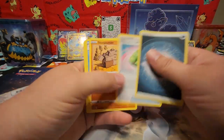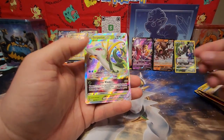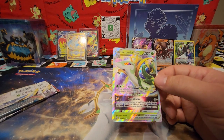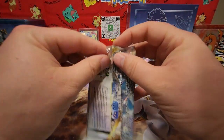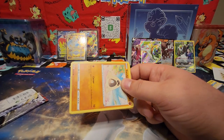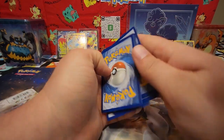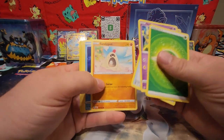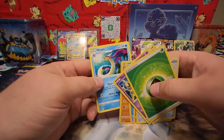Lightning Energy, Jellicent, Ralts, Fletchling. Oh — Superior V-Star! So that Superior is running about a dollar and change. Still not bad — that's a pretty sweet looking card. Code card. Leaf Energy, Dudunsparce, Morpeko, Capturemon, Sandygast, Hawlucha, Ralts, and Melodic.